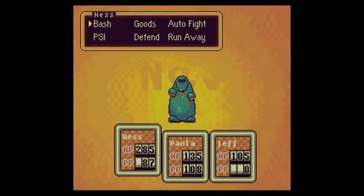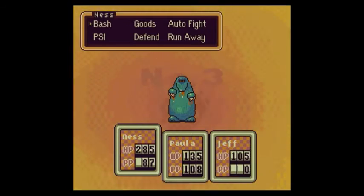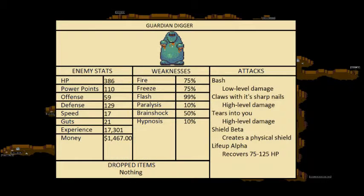This is the Guardian Digger — obviously the sprite is a recolor of one of the bosses we fought at a Sanctuary before. This is the Guardian Digger, the boss of the gold mine. 386 HP, 110 Power Points, 59 Offense, 129 Defense, 17 Speed, 21 Guts, 17,301 experience when you defeat them, 1,467 dollars when you defeat them, drops no items.